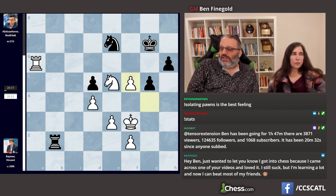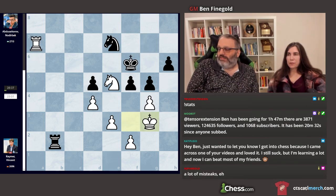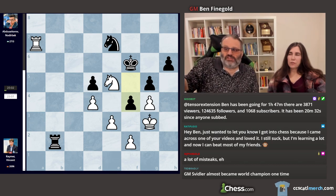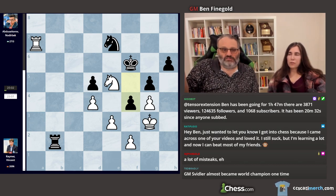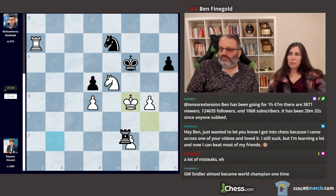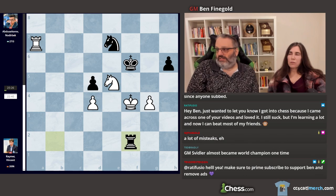He played King g3 instead of the winning line — this is a blunder. After which, maybe White is winning, but he obviously underestimated or misunderstood the move f4 check. If Black has his druthers, he'll just trade all the pawns off and White has no advantage. Why is White better? If we just take everything — take, take, take — two against two, White's pawns are isolated. This is just a draw.